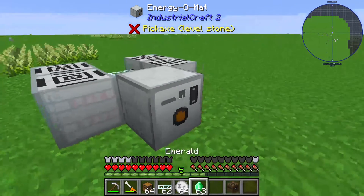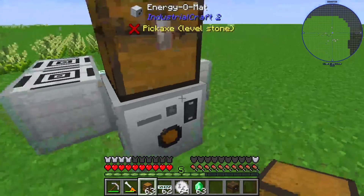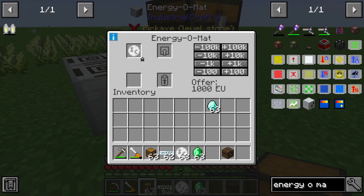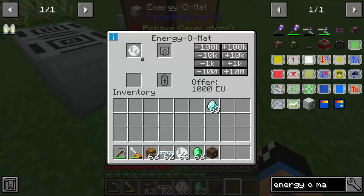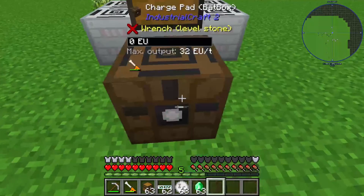First of all we need a chest next to it or something similar. We can use for example an industrial credit. In this case we will offer 1000 EU per one industrial credit — not per tick, that's not right. 1000 EU per one industrial credit is the correct setting.